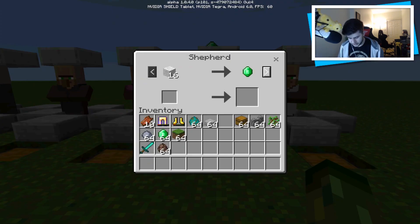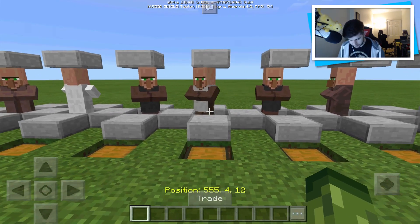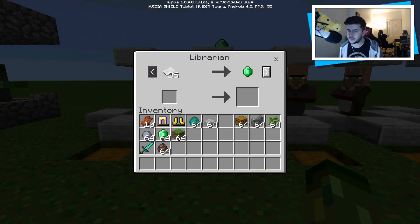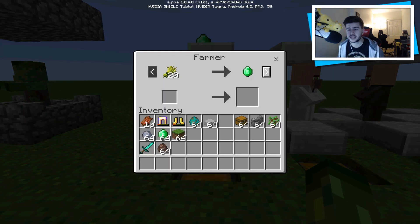So we have a leather worker, a shepherd, a clerk, a weaponsmith, a fisherman, a fletcher, a toolsmith — one of my favorites — a butcher, an armourer — also one of my favorites — a librarian, which are extremely useful, and last but not least, a farmer. They all have different percentages of spawning. Farmer, fisherman, shepherd, and fletcher all have a 4.16% chance. Armourer, weaponsmith, and toolsmith have a 5.57% chance. Butcher, leather worker, librarian, and cartographer have 8.3%. A clerk has a 16.6% chance — so the clerk is probably the most common one you're going to see.